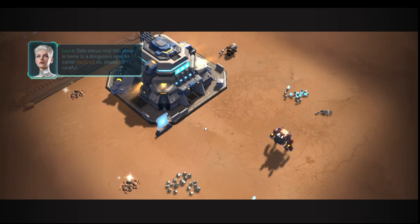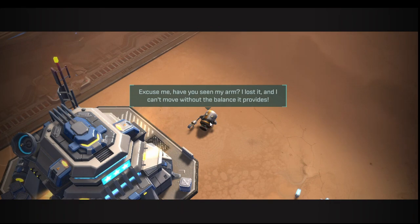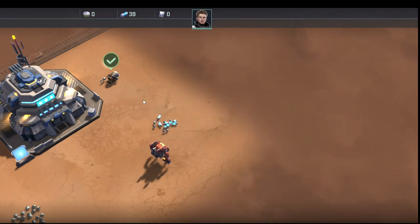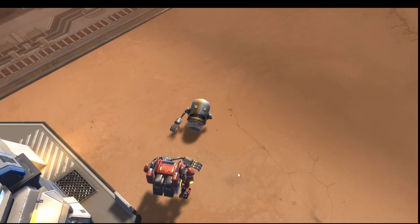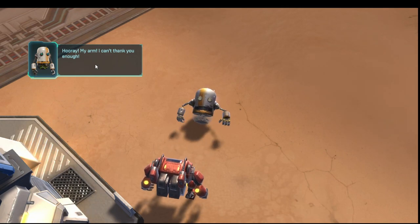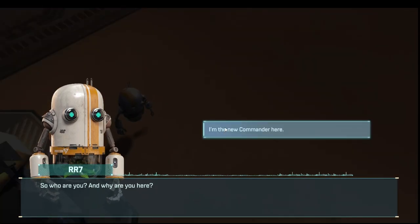There's a dangerous species called the grod on this planet — you can't really skip through this dialogue. The tutorial introduces an RR7 robot that's lost its arm. We go get the arm, take it over, and put the arm on the RR7. You just click to speed through this stuff.